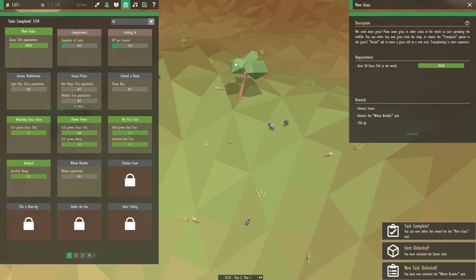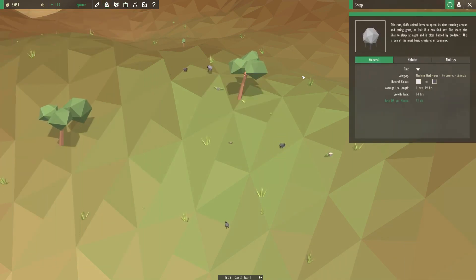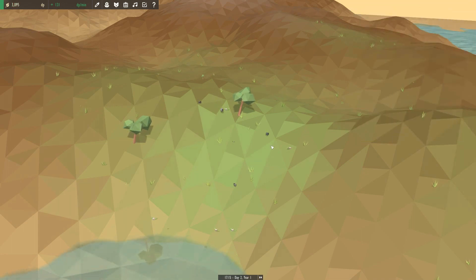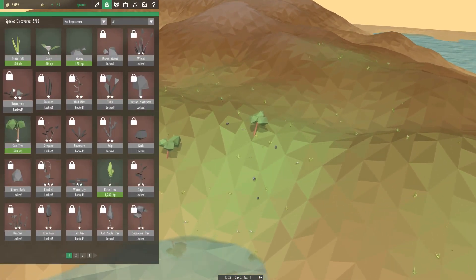We'll look at the other tasks in just a second. I think we have unlocked stones now and birch trees. The cute, fluffy animals love to spend their time roaming around to eat grass or fruit if they can find any. The sheep also likes to sleep at night and is often hunted by predators — it's one of the most basic animals. It likes trees and eats honey, fallen fruit, fruit bushes, and grasses. I'm glad we spread the grass. That was a good investment — now we have a whole bunch of grass all over the place.